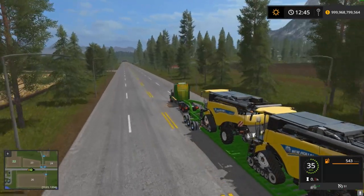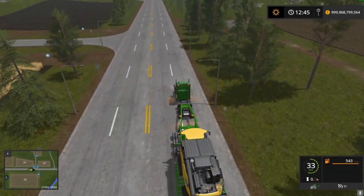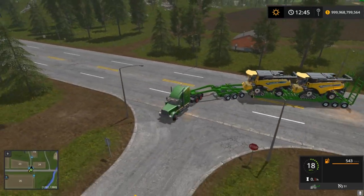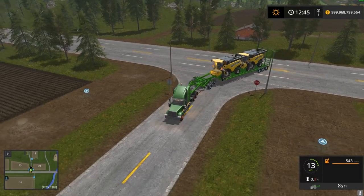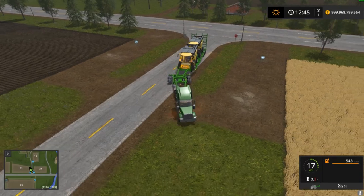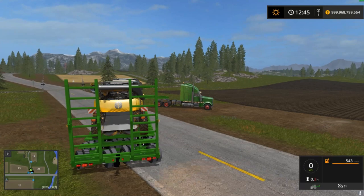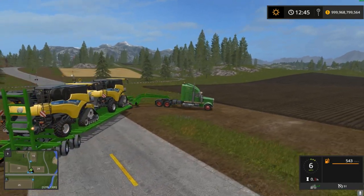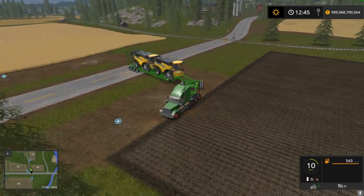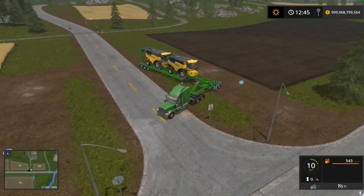This is the in-game stock Lizard truck and as you can see I'm struggling to get up to 35 miles an hour. Let's do some turning here and show you guys how this works. It actually works fairly well — the rear axles on the trailer do steer, which helps you get around curves. Let's do some sharp turning so you guys can see those axles really turning. You can see them there.